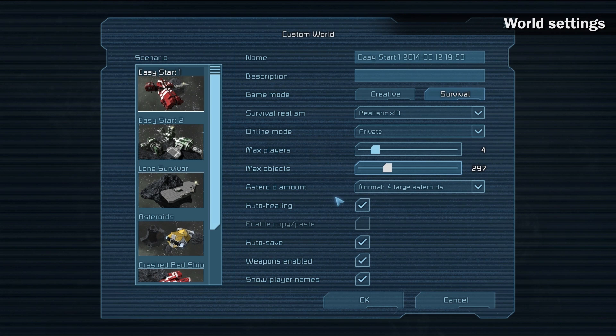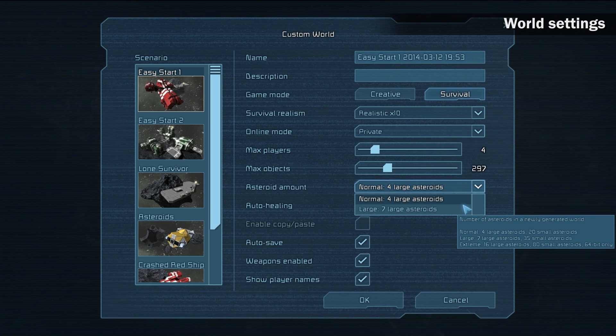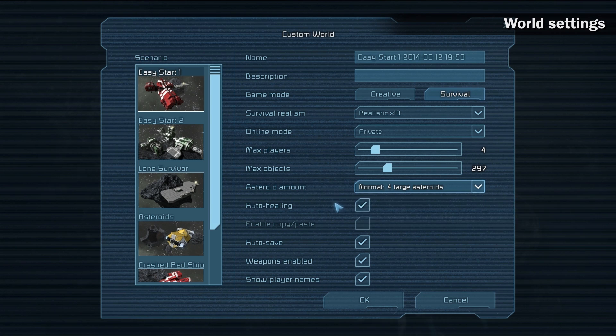Asteroid Amount sets the number of asteroid clusters in the world. This option can highly increase the amount of ore for mining, but also keep in mind that it may take longer to load the worlds.